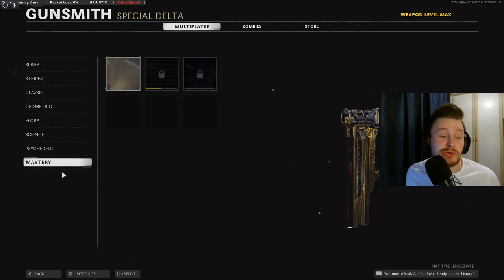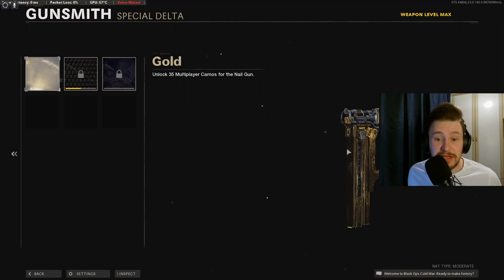Once you've completed all of those, that gets you up to the mastery which unlocks the gold camo, and it actually looks really really cool.